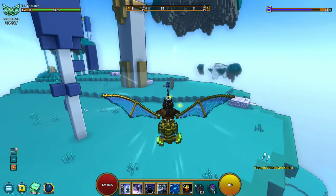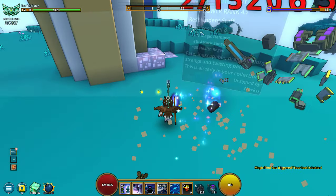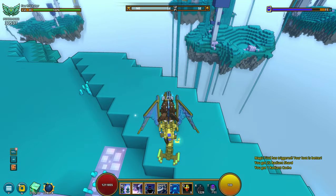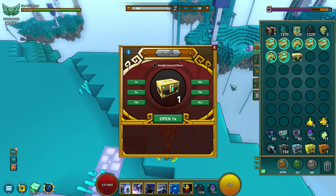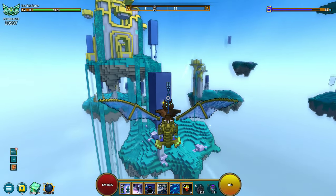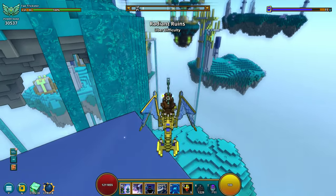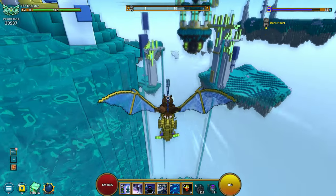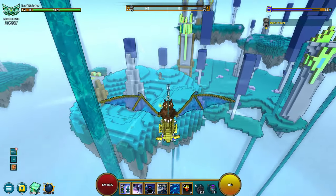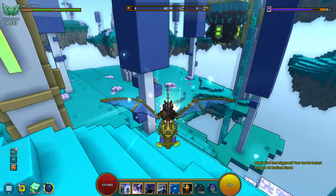Going to go over here, shoot this man in the face — 22 radiant shards and a radiant cache. Going to open up that cache immediately, get another 100 radiant shards. It's like going after loose change in these dungeons. People waste their time doing that, it's pointless. So I'm going to do some radiant shard farming just a little bit here, so you can see what kind of numbers you can get in a short period of time.